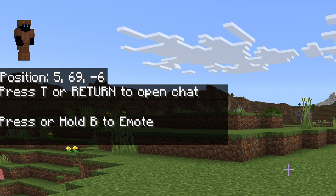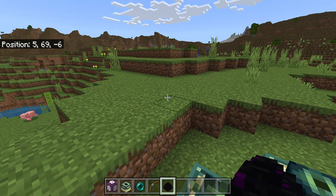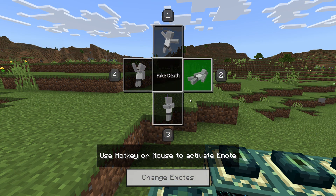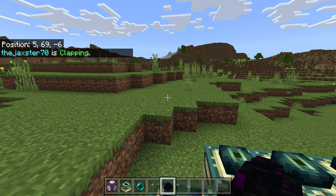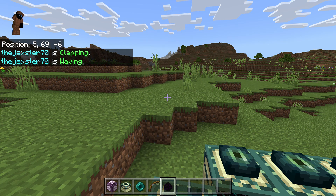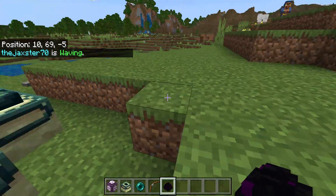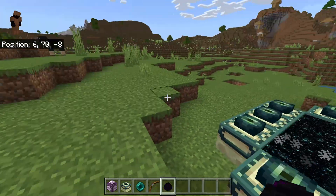There you go — it shows the animation in the top left. I think I might have commands turned off, but normally it would pop up a command to show other people in the game what you're doing. Let's push B again — number three — okay, it's working now. You can see the clapping animation on the left. Let's try number four — waving. It seems to be working now; maybe it just didn't click in the first time since I haven't used emotes in this world since the update.